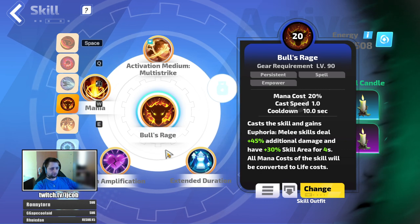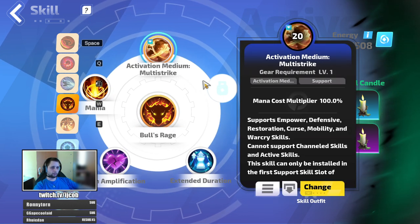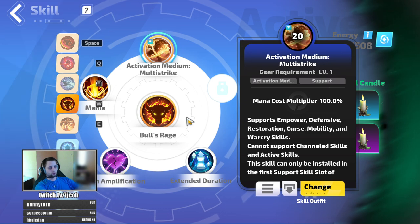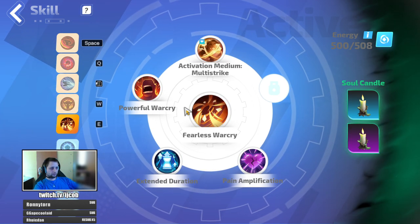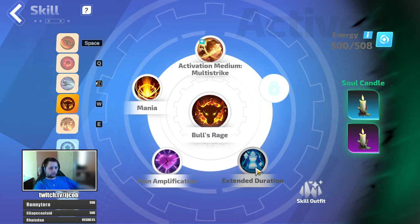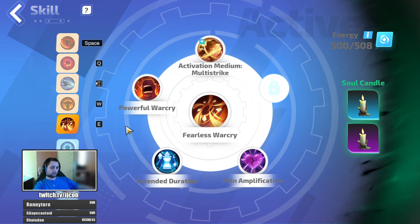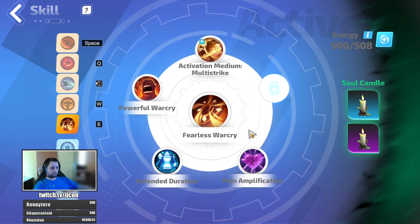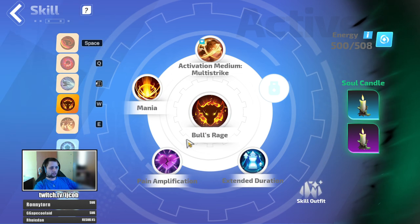Warcry Rage — more damage, supported by Multistrike. So every time you Multistrike and this is off cooldown, the character casts it automatically. Same with Fearless Warcry — increase their duration as much as possible. You also run some duration mods on your items, so you're trying to keep these up as much as possible.